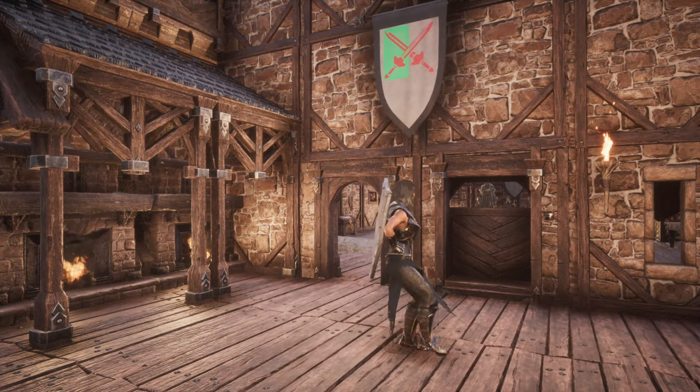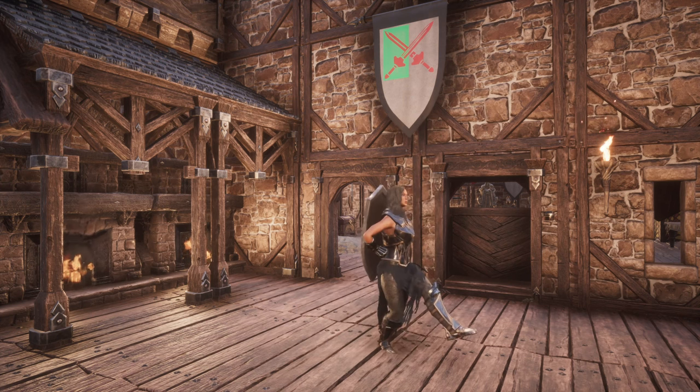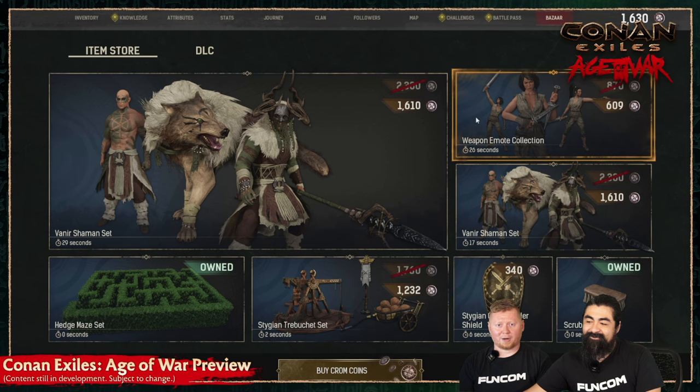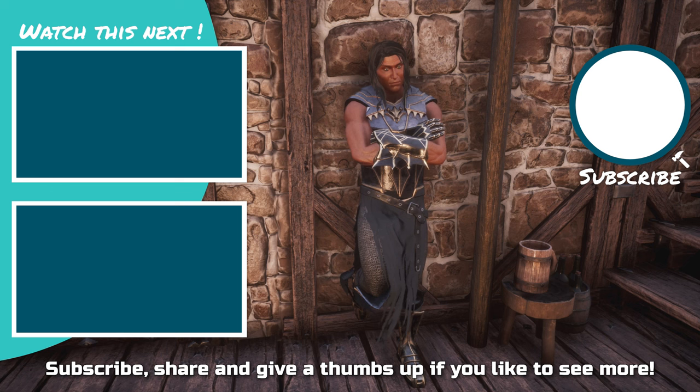It would also be very cool to see more items that could display clan emblems in the future, like armor, pet skins, signs, totems, or smaller banners. Time will tell — there is a lot more potential here. That was all for this feature preview. We'd love to hear from you in the comments, and as always please give us a thumbs up, subscribe, and hit that bell.